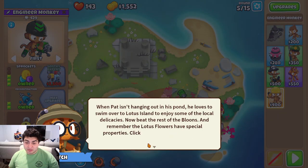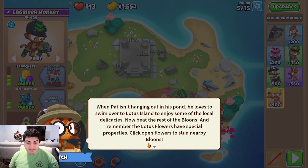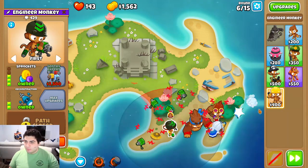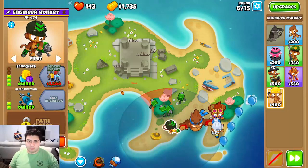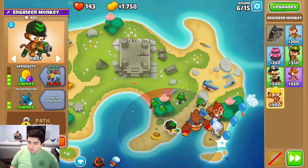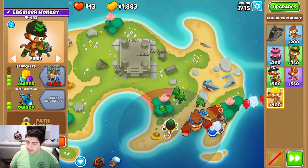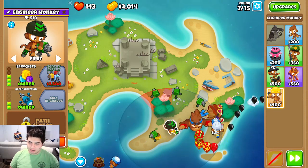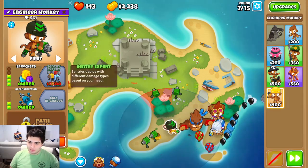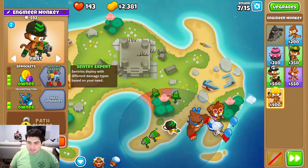He loves to swim over to Lotus Island and enjoy some of the local delicacies. Now beat the rest of the balloons and remember, the Lotus Flowers have a special ability. So if you didn't know this, when the Lotus Flowers open, you can use them to stun balloons that are incoming. I'll demonstrate it since that's part of this tutorial.